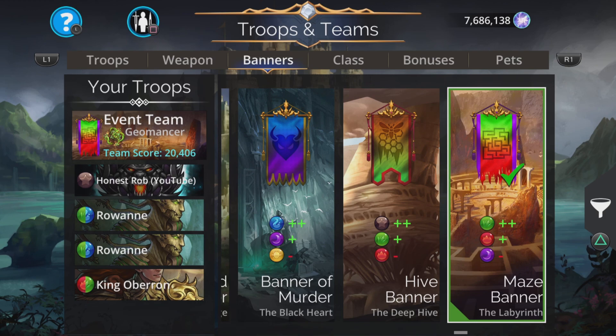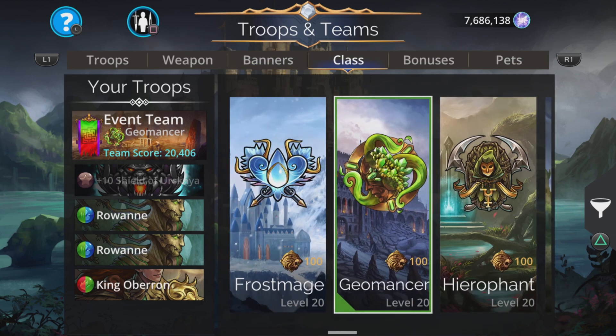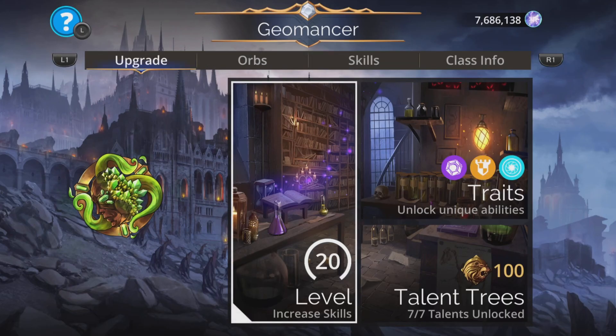With this team, the banner is going to be plus two green, plus one red, minus one purple — the Maize Banner. And we're going to go Geomancer class for this. Hierophant, for example, is a Fae class, but I really like Geomancer for this.